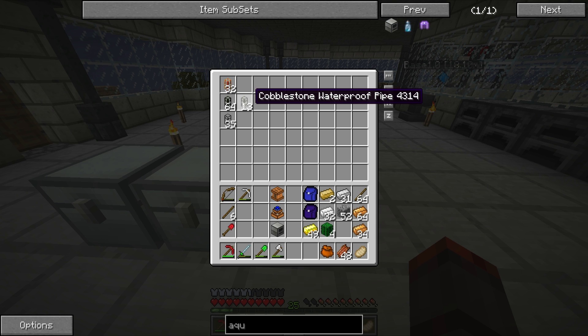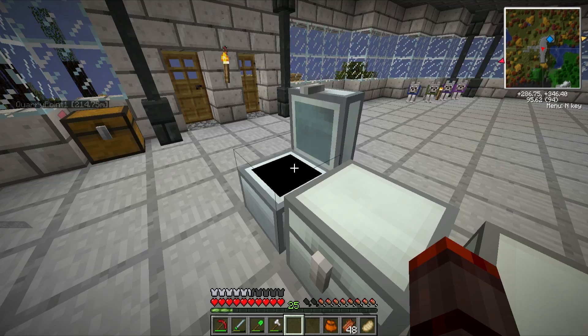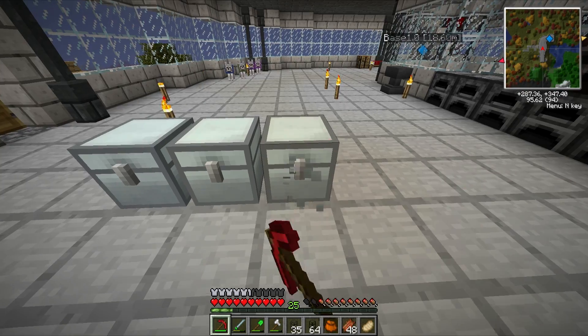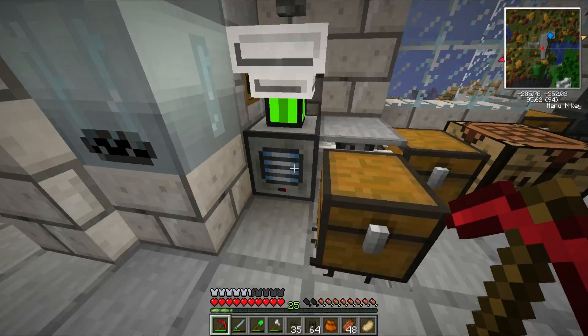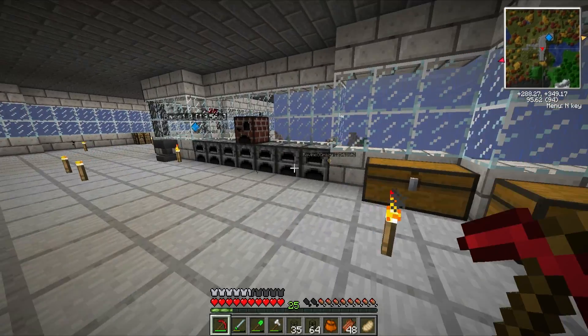And then I got cobblestone waterproof pipe, mainly for moving the biogas out of the fermenters, and then I got some cobblestone transport pipe left over. I'll grab these - I'm gonna take these with me because I will need them.